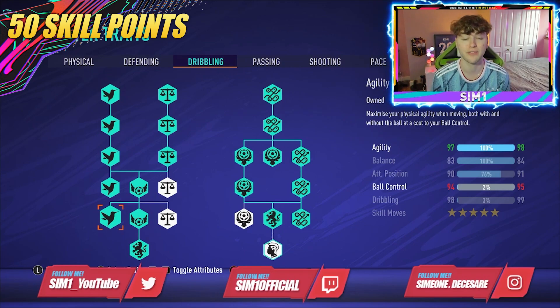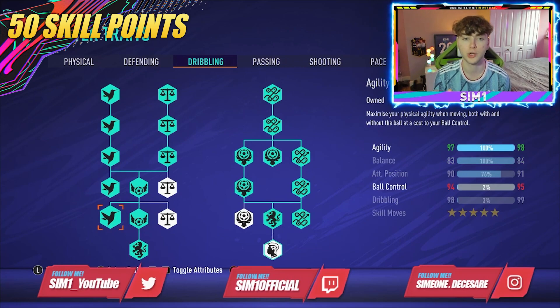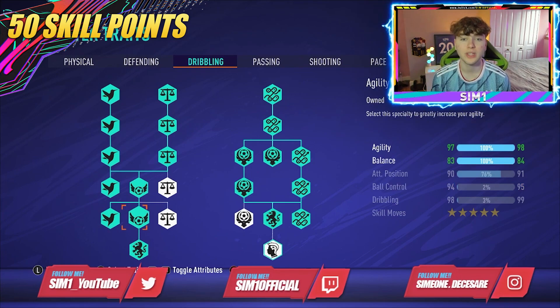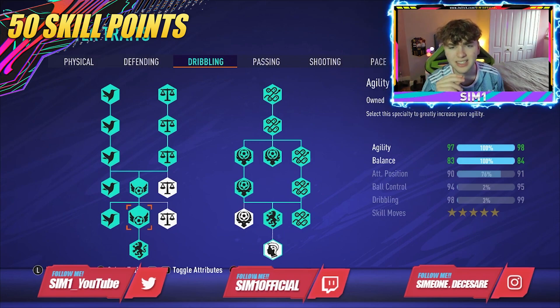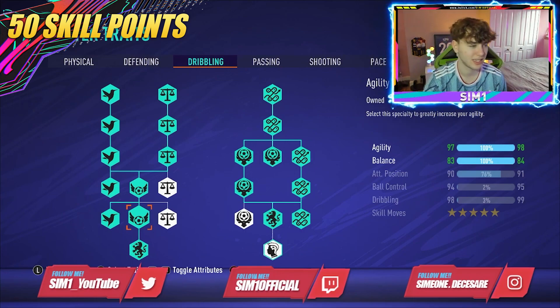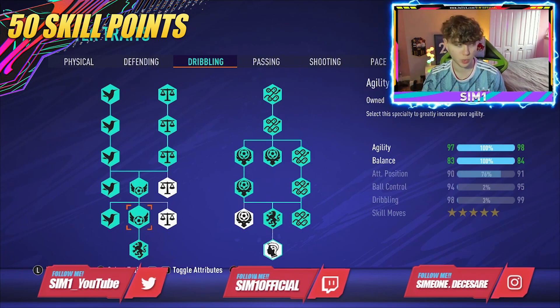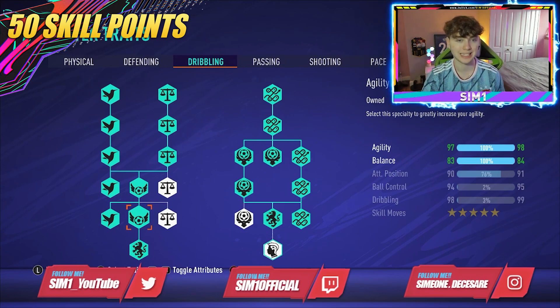On dribbling I've gone for five star skills — if you don't want them, three star saves you six spare skill points, four star saves you three. Five star skills make your player feel more agile. This gives me 98 agility, 84 balance, 90 attacking positioning, 94 ball control, and 98 dribbling with five star skills. Your traits will look a bit different but still very good.